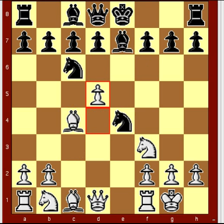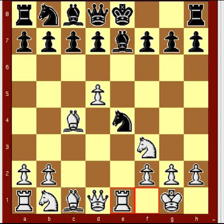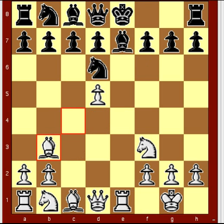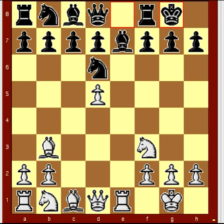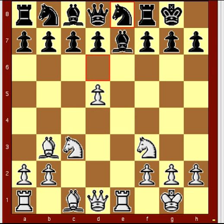D5, Knight B8, Rook E1, Knight D6, Bishop B3, black castles, Knight C3, Knight C8, D6 — a very clever move.